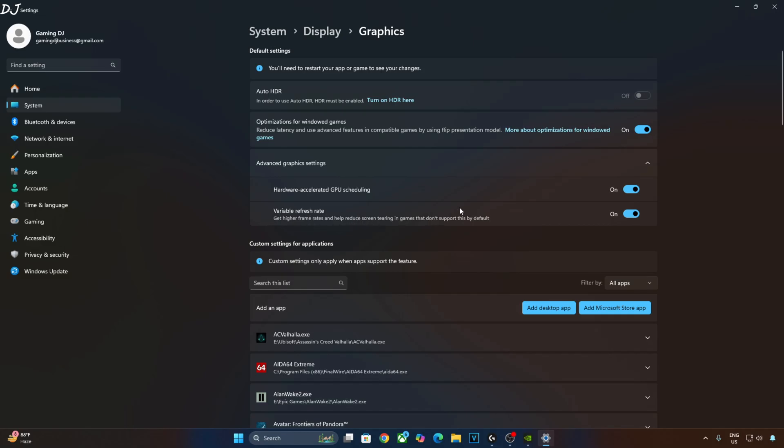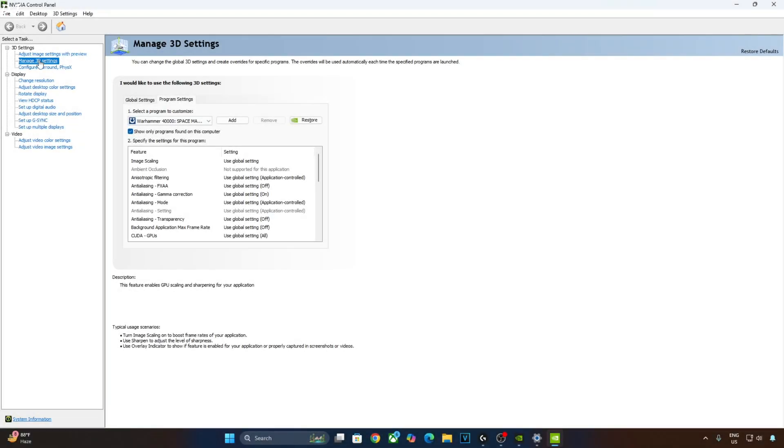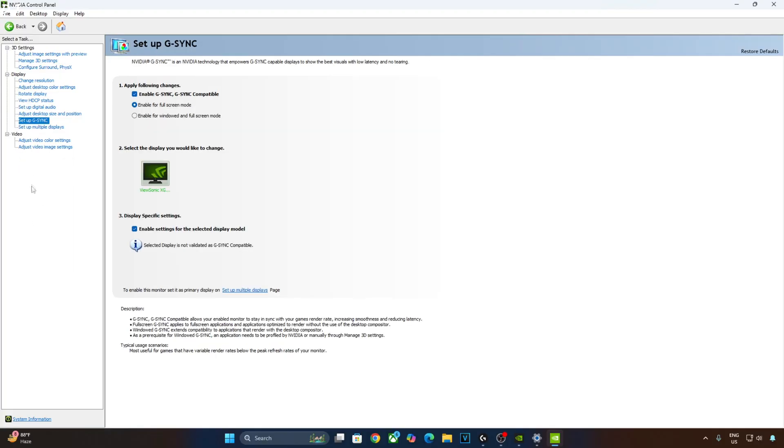Now I will enable V-Sync from the NVIDIA Control Panel. Click on Manage 3D Settings, click on Program Settings. From the drop-down bar, select Warhammer 40,000 Space Marine 2. Scroll down to the end and enable V-Sync. Apply the changes. My monitor is G-Sync Compatible, so I will enable the corresponding settings. Click on Set Up G-Sync, enable G-Sync/G-Sync Compatible, enable for full-screen mode, and enable settings for the selected display model. I will also enable the G-Sync Compatible Indicator — this is optional. Click on Display and check that option.